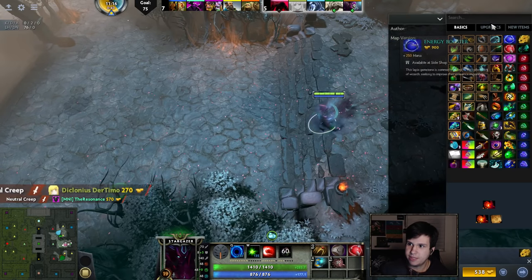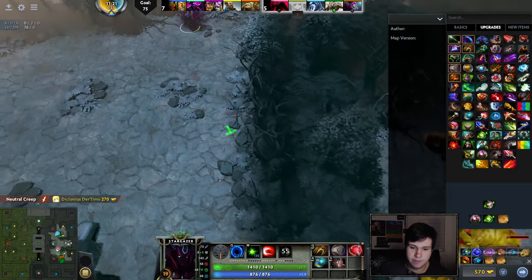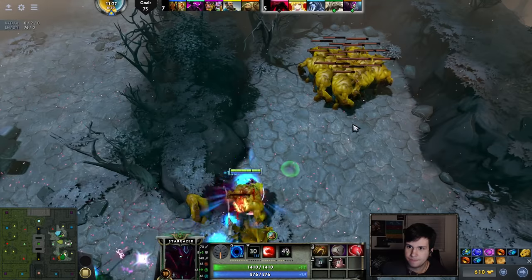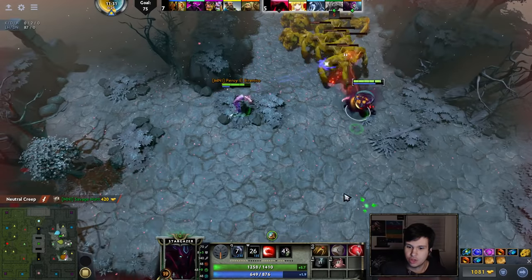Max level Hand of Midas is very, very good. And actually, if you're going for Hand of Midas, another item you want to go for is Refresher. Just a casual Refresher and upgrade it. Now it sounds a bit silly, but a casual upgraded Refresher is actually super good.